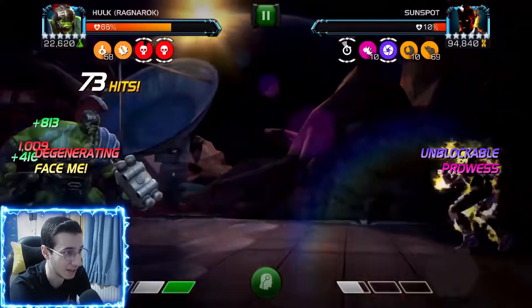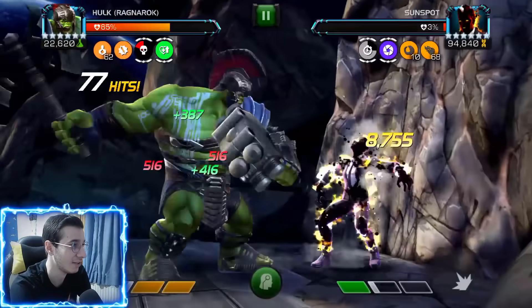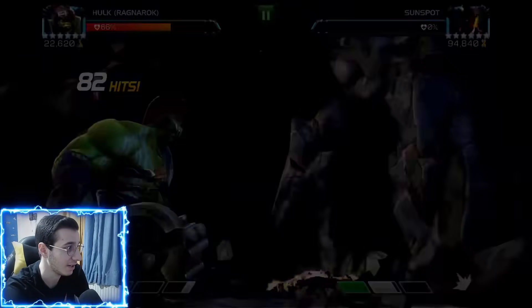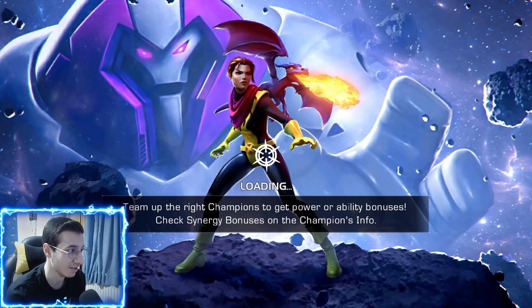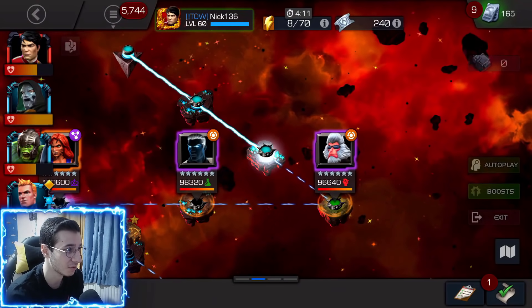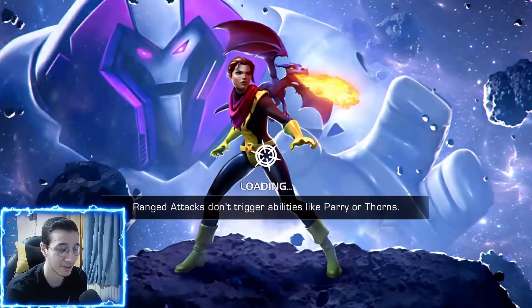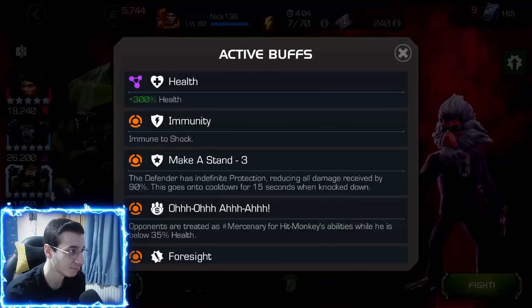Gladiator Hulk is actually the best counter for BS damage like Magik, Dormammu, no retreat, and all that stuff. We finish Sunspot off with the SP2 — 22,000 crit — and we still have 66% health left. Sunspot is one of the worst fights here because of his crazy attack, and if he doesn't want to throw his special you're taking no retreat damage constantly. You could also use Spider-Ham if you're getting those spider charges, but he can't work like Gladiator Hulk can.